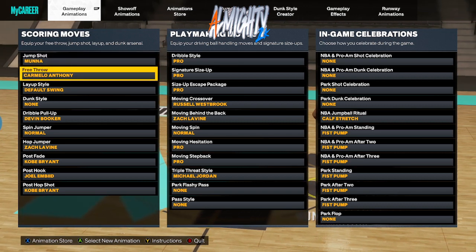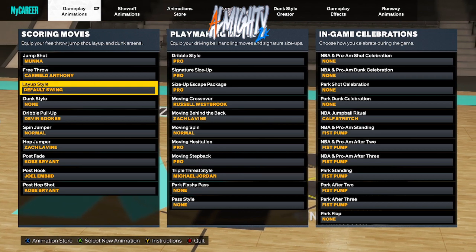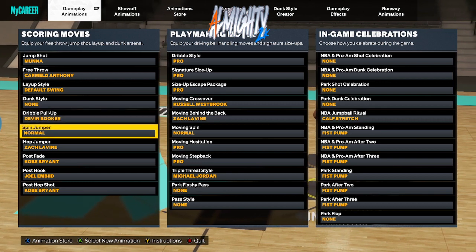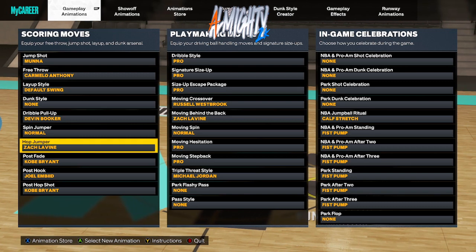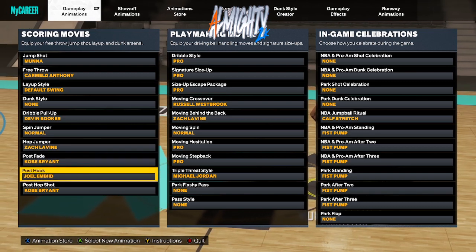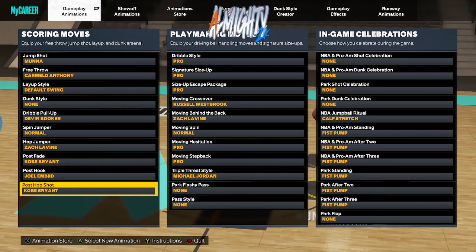For my scoring moves: my free throw is Carmelo, my layup style is Default Swing, my dribble pull-up is Devin Booker, my spin jumper is Normal, my hop jumper is Zach LaVine, my post fade is Kobe Bryant, my post hook is Joel Embiid, and my post hop shot is Kobe Bryant.